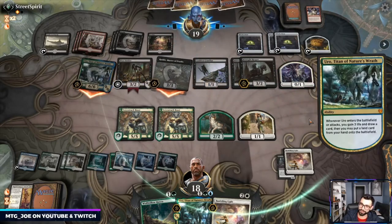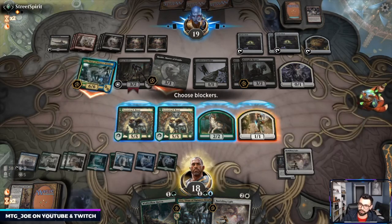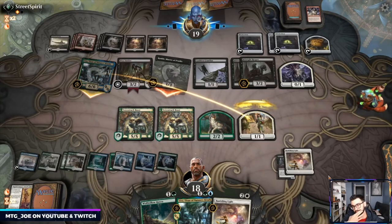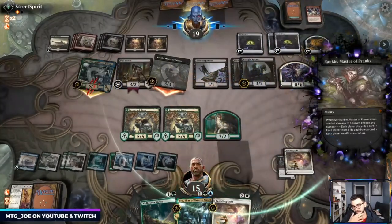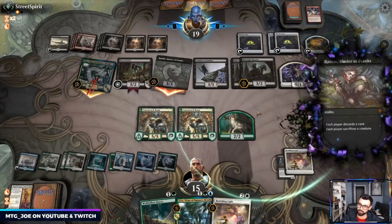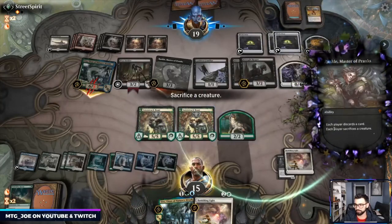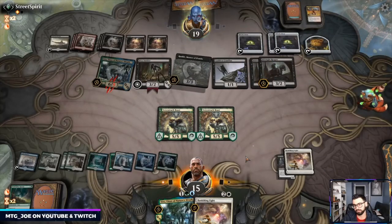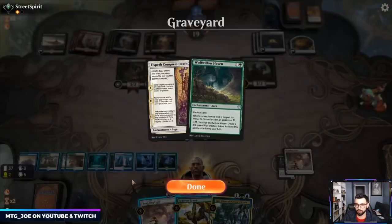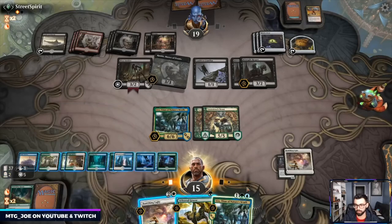They get the life gain, they get the card draw. I love when the red-black deck outdraws you. Probably a sacrifice here. We'll discard the Wolf Willow — I'm surprised they discarded that, it's another way to clear our board. Boreal Grazer. Oh, it went back to my side of the battlefield — they never sacked it.